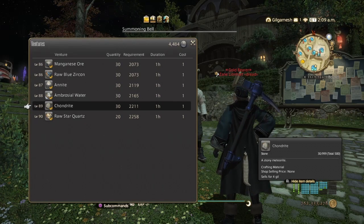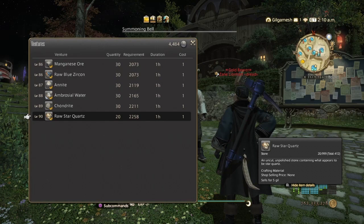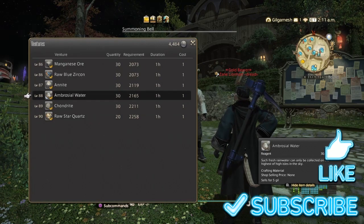So make sure you send them out for stuff like chondrite, star quartz, ambrosia water, stuff like that.